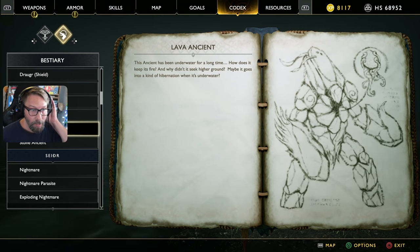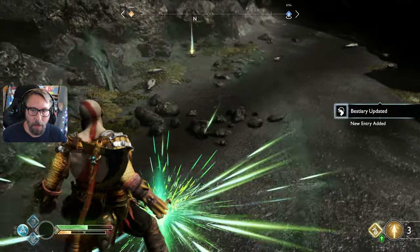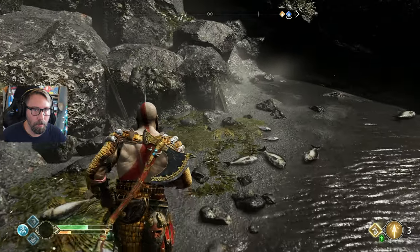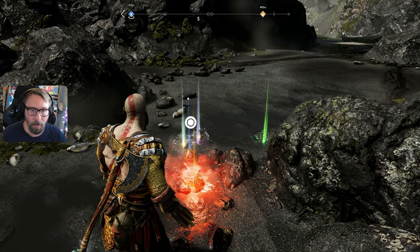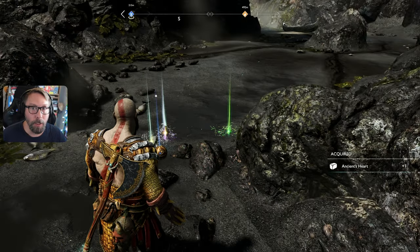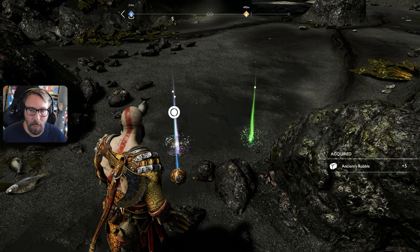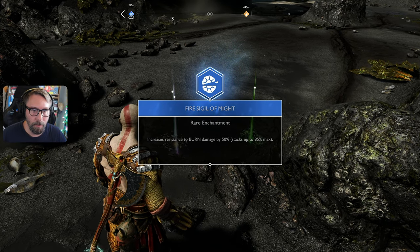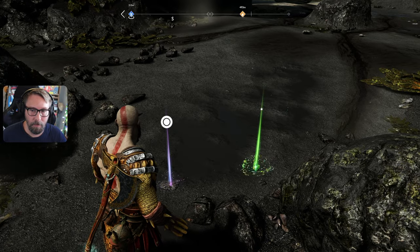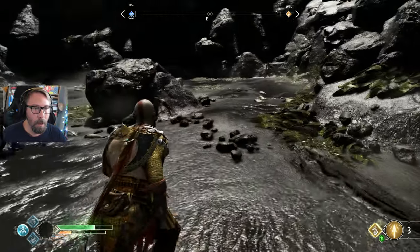93 XP — not a lot, he wasn't that tough. He was a lot easier than the Traveler. 'This Ancient has been underwater for a long time — how does it keep its fire, and why didn't it seek higher ground? Maybe it goes into a kind of hibernation when it's underwater.' Let's get over here and get all our stuff. World Serpent scale, an ancient's heart, ancient's rebel. Fire Sigil of Might — rare enchantment, increases resistance to burn damage. Soft Svartelheim steel.